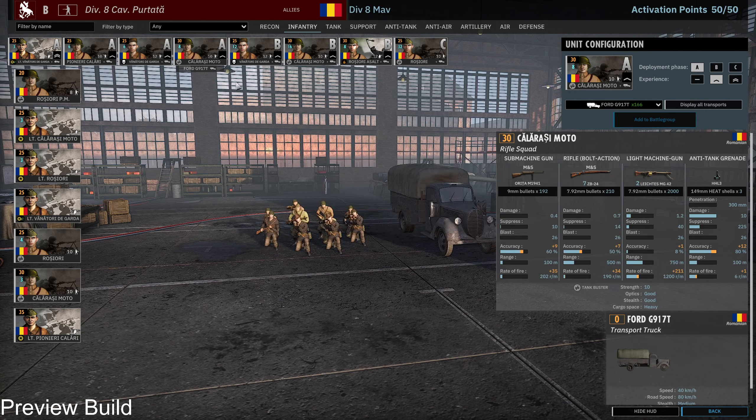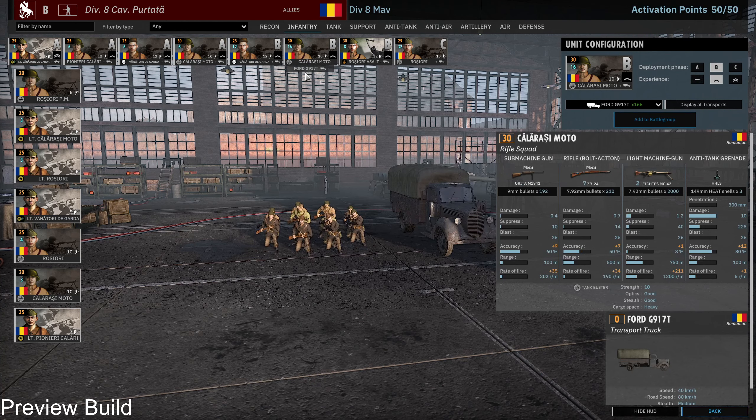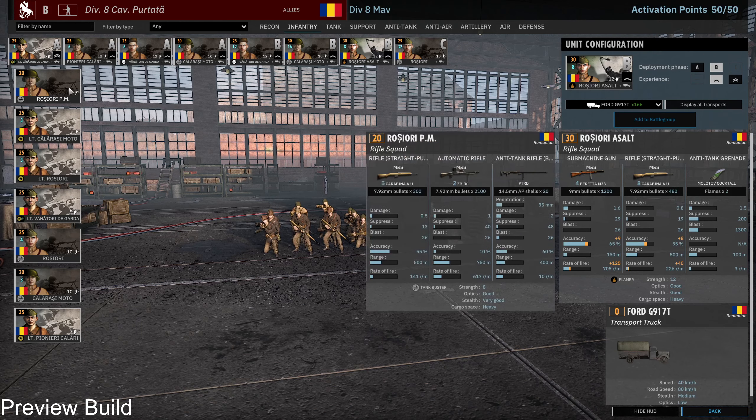And the Kalarashi Motto as the range unit. In B phase I've got again the Vandertori Degada and the Kalarashi Motto. And my dedicated CQC unit — the Eurostiari — armed with Molotovs and four Barrettas. I hope they can do a good job.